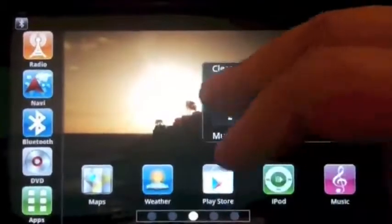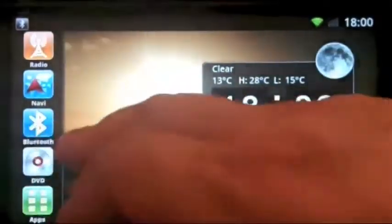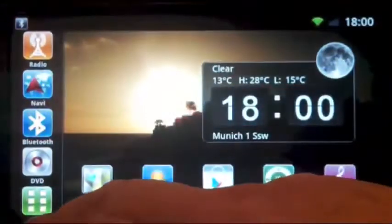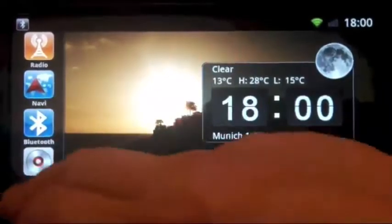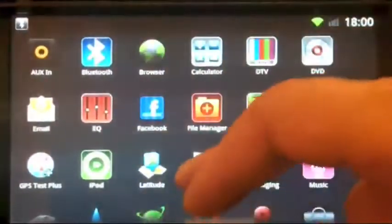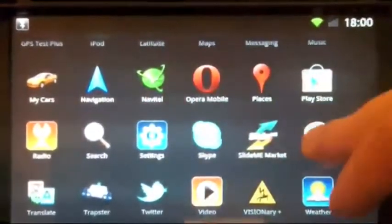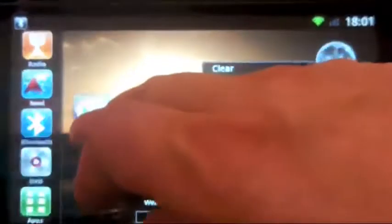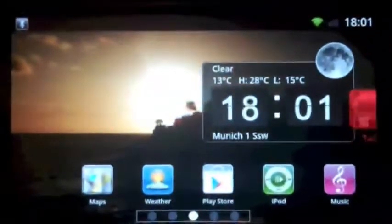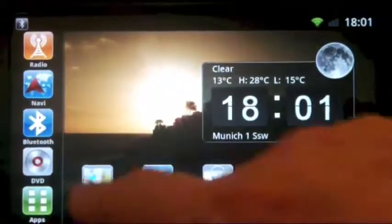Let's check this out. Here we have the new screen with fixed apps on the left and some apps you can choose from your apps list. You can install any app you have in your apps list on the front screen. If you press an app like Talk, you can put it here or delete it if you like — it's gone. These are fixed and these are removable.